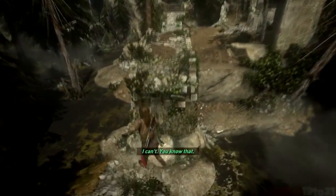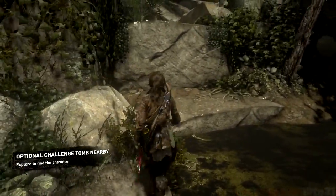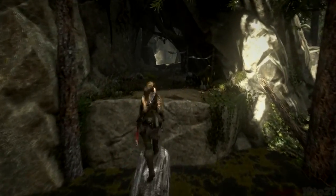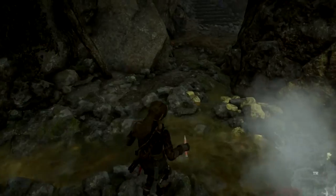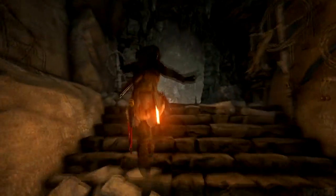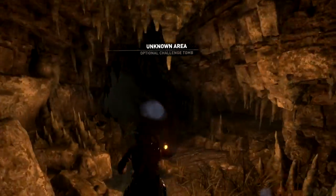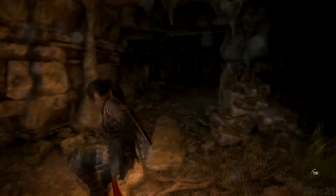I guess we gotta go that way. There's a tomb nearby - that's been kind of around for a while now. Let's just - oh wait, I think it's over here. It looks like this might be the entrance to it. I bet it is too. It's definitely not there so it's gotta be somewhere here. Optional tomb challenge - yes, so we did find it! Sweet!